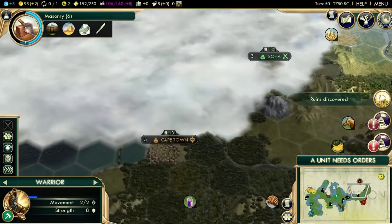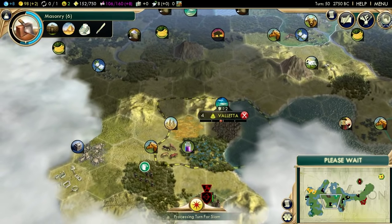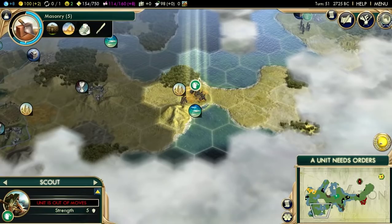Oh look, a ruin - I've found a lot of ruins this game, which makes me really happy. I really need to steal a worker - I know that they spawn on turn 40 or 50. Oh, looky here! I can get myself... I need to grab the ruins first, then I can go take out the encampment. 90 faith from the ruin - that's actually really cool.